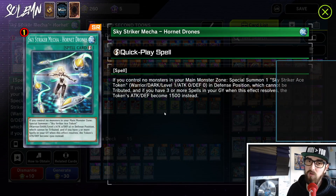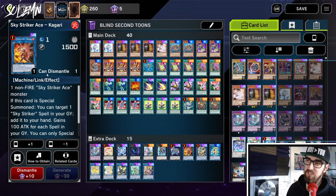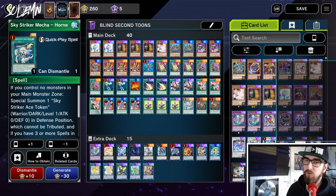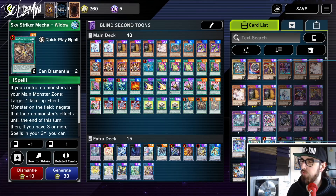Next we have Hornet Drones. Hornet Drones creates a token, which lets us make Kagari. This is the only reason this deck plays Kagari — we don't have any Sky Striker monsters. But being able to go Engage into Hornet Drones, draw a card, then Hornet Drones makes Kagari, grab back Engage, Engage again, look for Widow Anchor, draw a card again — that's a really solid play you still want access to.